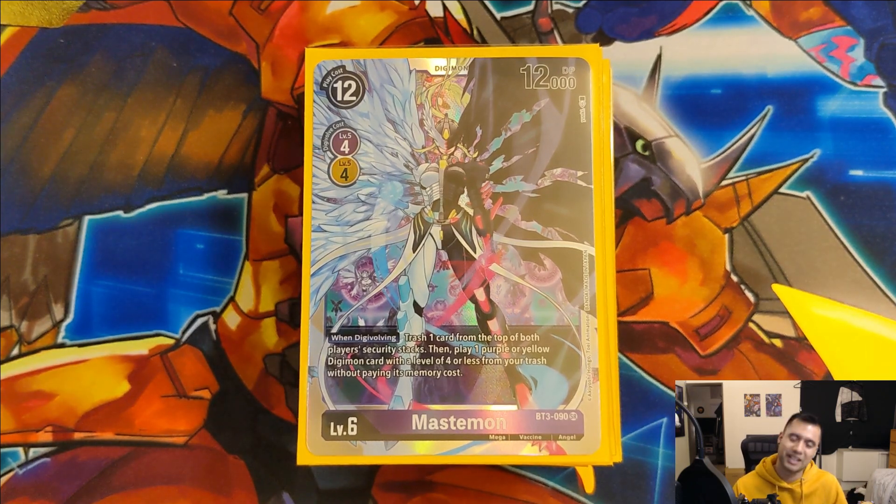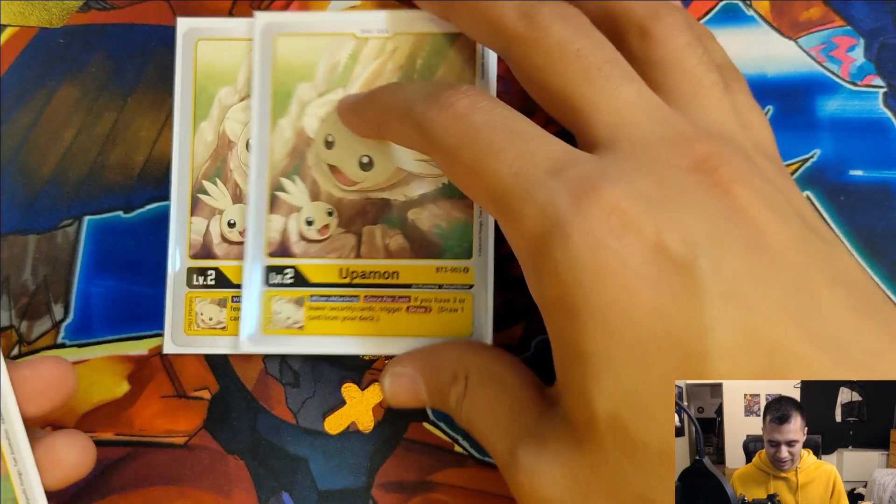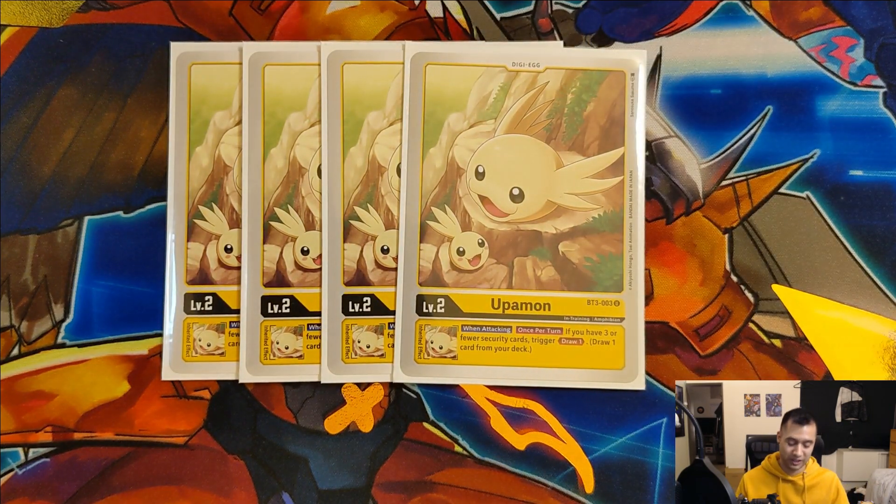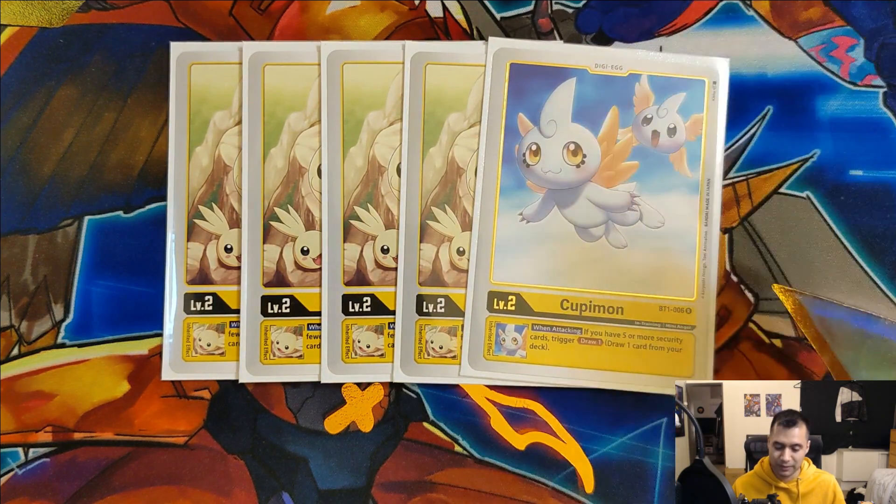Let's go straight to the deck. For the Digitama, the star of this section that I really enjoyed using - we run four copies of Upamon. When attacking, once per turn, if you have three or fewer security cards, trigger draw one. We do have multiple ways to reduce our own security in this deck and this effect was almost always useful. I was able to trigger it the majority of time in my games. It's really nice because even if you're not taking away your own security, if your opponent's getting a strong start on you, that extra card draw can really help you pick things back up.